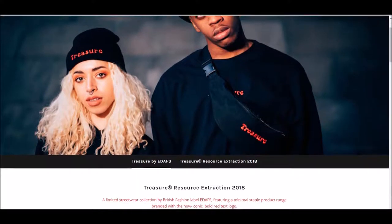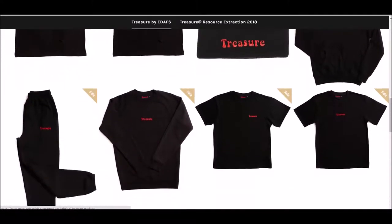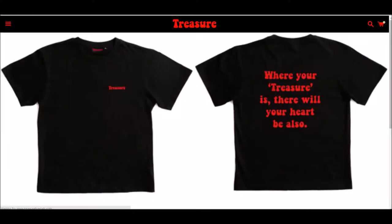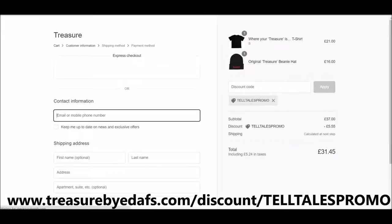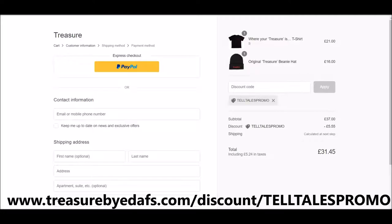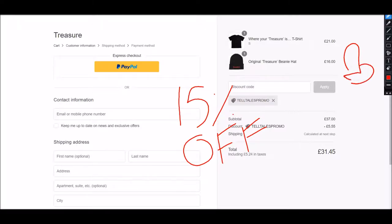Today's sponsor is Treasure, producing multiple amazing items like rugby jerseys, beanies, jackets, and clothing. For a special limited time during their special offer, you can get 15% off by using the link in the description and on screen now — it's www.treasurebyedafs.com/discount/telltalespromo. Get 15% off your order. The link is in the description, and if you buy now it will support them as they're a small one-man show. It's an on-sale price and it's active as soon as this video has gone up, so get to it right now. Thanks so much for sponsoring this video, Treasure.